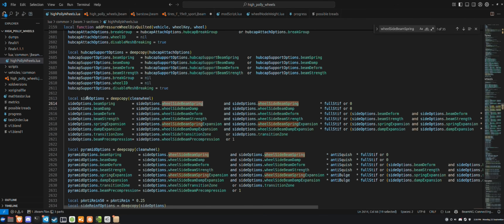You don't necessarily have to change a whole bunch of different things if you just want to work with the default settings. Just be mindful of how everything works together and you can double check in the Lua file to see how things are interacting. With the side options, it's multiplied by full stiffness; with pyramid options, it's got anti-squish and full stiffness; then we have anti-bulge and full stiffness on the other options. And now that wraps up the video.